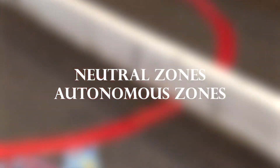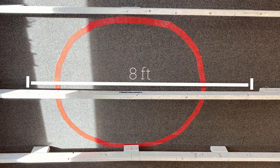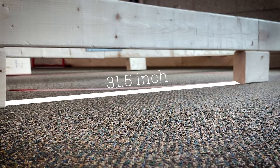The neutral zones, also referred to as autonomous zones, consist of two sections divided in the middle with an 8-foot-long opening. These areas are separated from the defensive zones with 31.5-inch gaps evenly distributed along the length of the barrier.